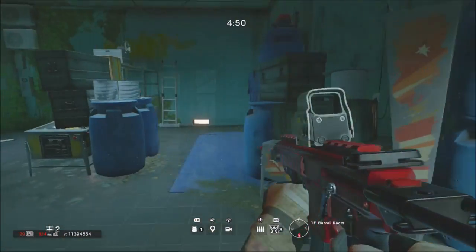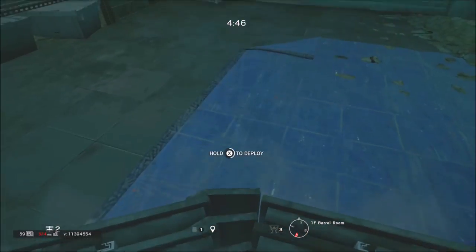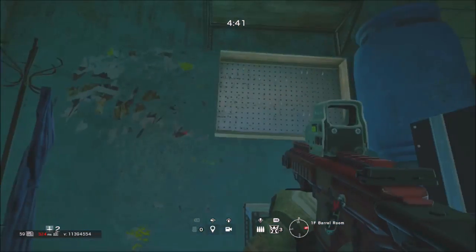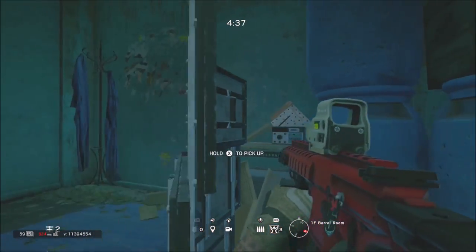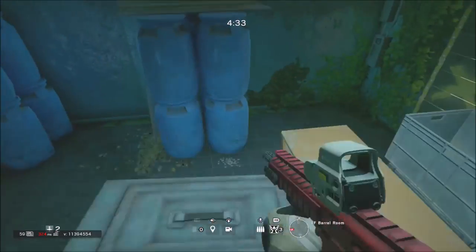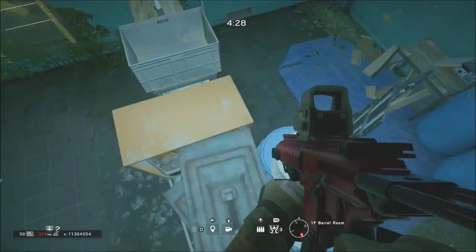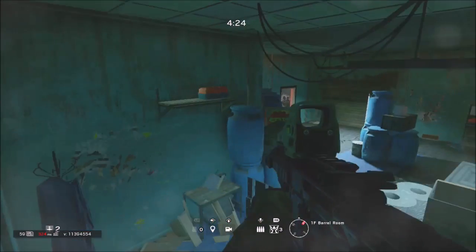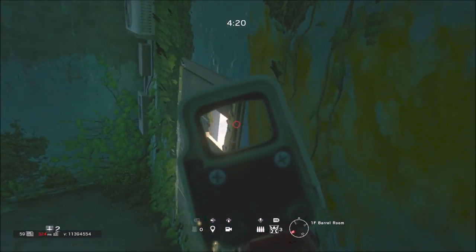I haven't played this map that much so I don't know all the useful locations, but place the shield in this area. You can't vault onto that without the shield apparently, so you have to come to the other side of the shield and vault once you're on the shield. To get up there you have to run around this box. Once you're up here you can stay in this corner, which is probably the area I prefer most.